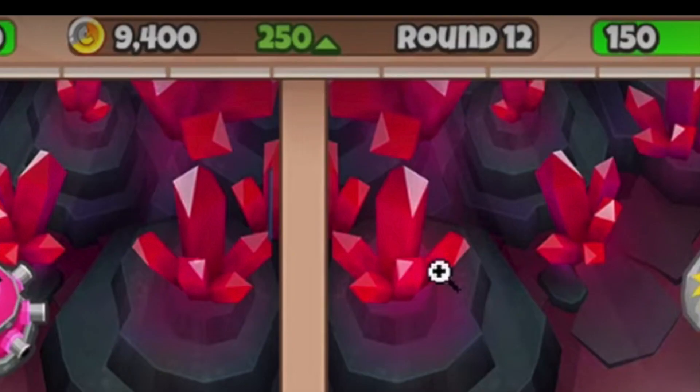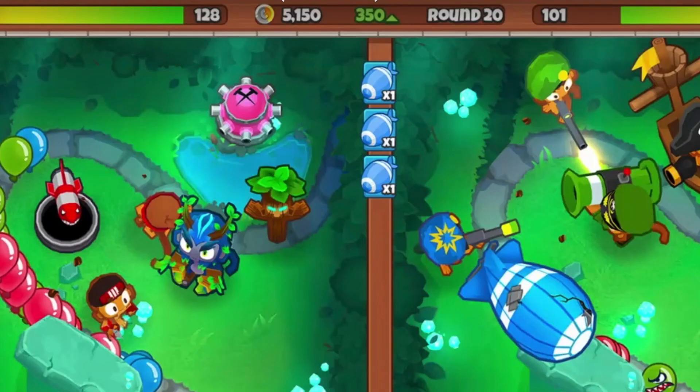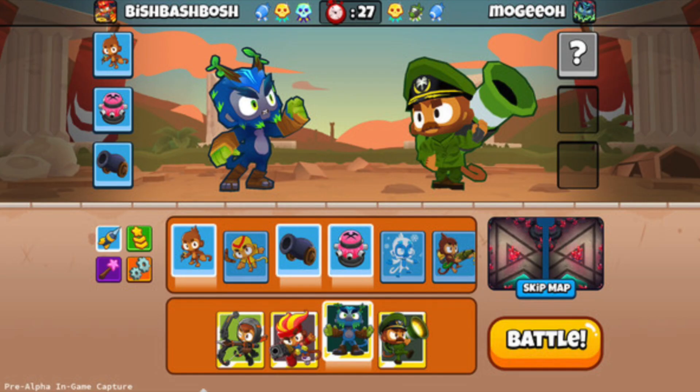I'm crediting Alukian for finding number five. We can see our money at the top of the screen, and it appears to be some sort of countdown timer clock to show our next eco boost — something super interesting.